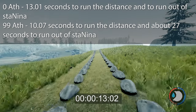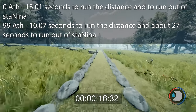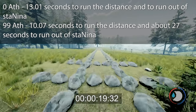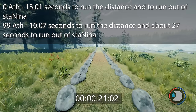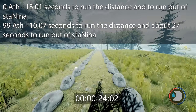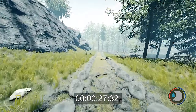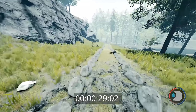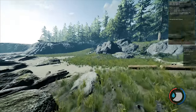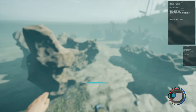Comparing that to 99 athleticism, I was able to do it in 10.07 seconds and I only used 40% of my stamina. The stamina benefits of having 99 athleticism appear to be about a 60% increase. I kept running with 99 athleticism to see how long it would take to run out, and I lasted about 27 seconds — 27 seconds versus 13 seconds. Based on the estimation, I believe 99 athleticism will increase your movement speed by about 30%, though I have a feeling it's higher than that. Even in hard survival, it is not possible to lower athleticism. It is raised by sprinting or by being underwater without a rebreather.